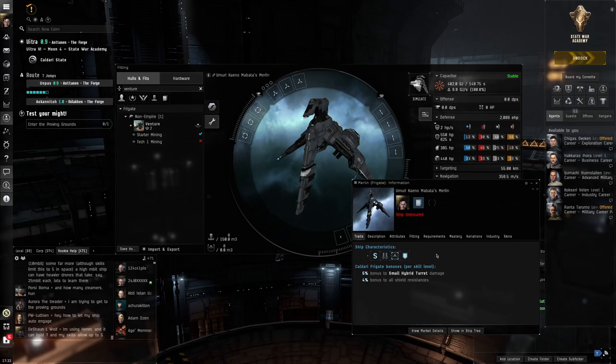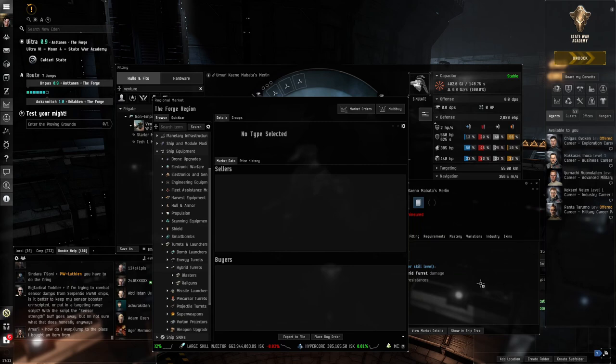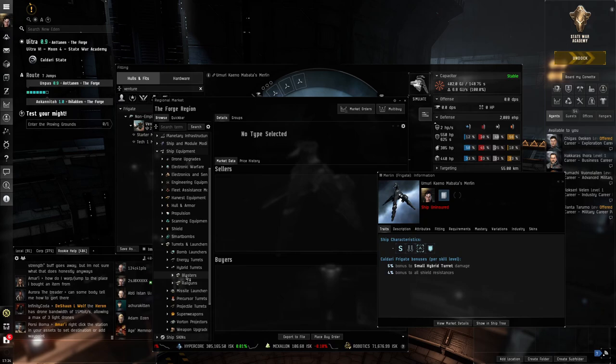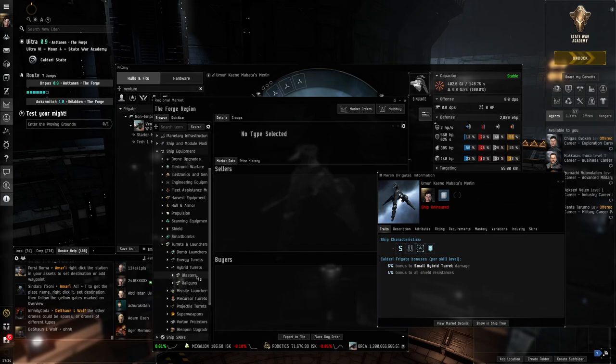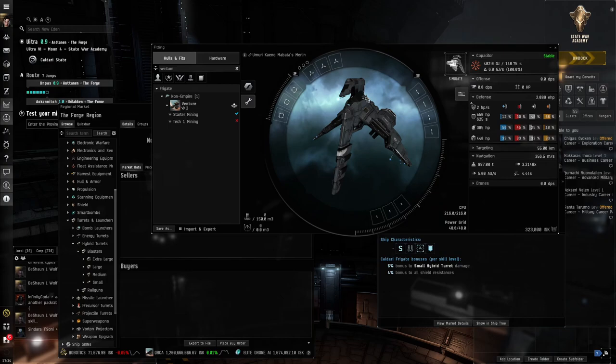We'll buy small hybrid turrets. In the market go to Ship Equipment, Turrets and Launchers, Hybrid Turrets. You can choose blasters or rail guns — most weapons come in two types: short range and long range. Short range usually does more damage, which is what we want for missions. Rail guns have longer range but we'll go with blasters. Frigates and destroyers use small weapons, cruisers and battlecruisers use medium, and battleships use large weapons.